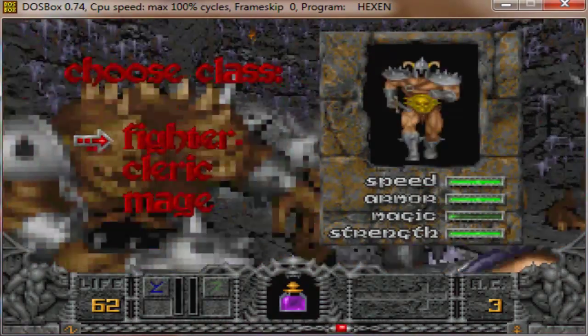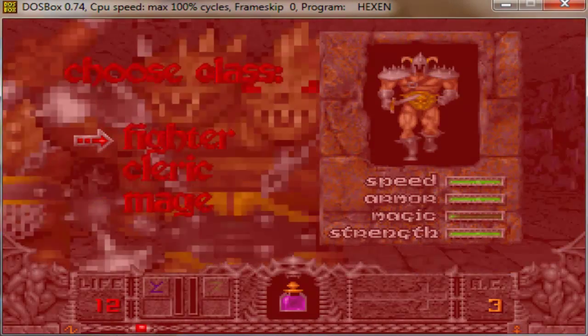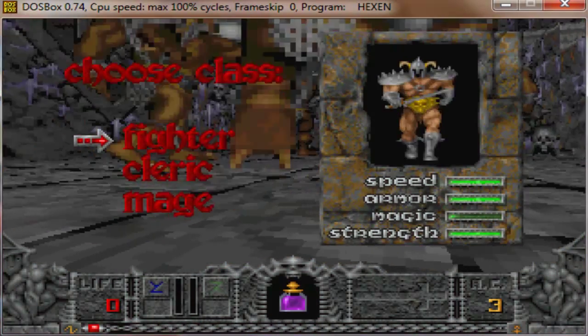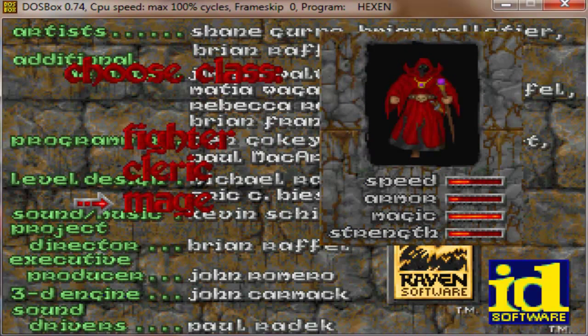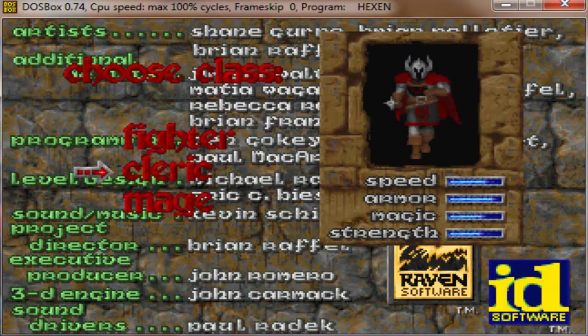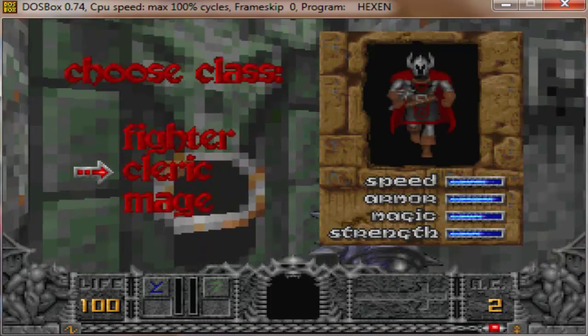The first thing you'll notice is that you can actually choose a class, which differs from Heretic. So you can choose Fighter, Cleric, or Mage. Fighter has no magic; Mage has no speed, armor, or strength. But I'll just choose Cleric since he's pretty good at everything.